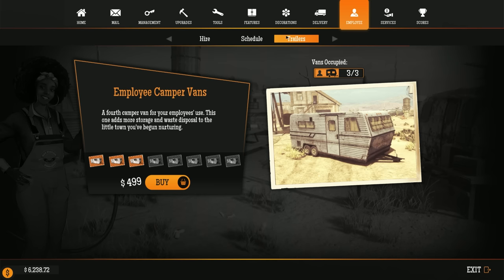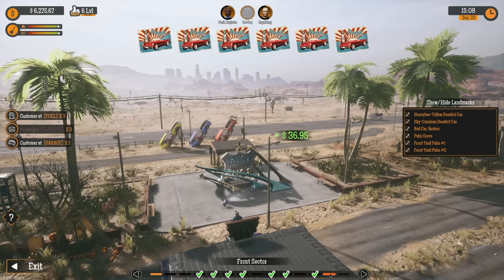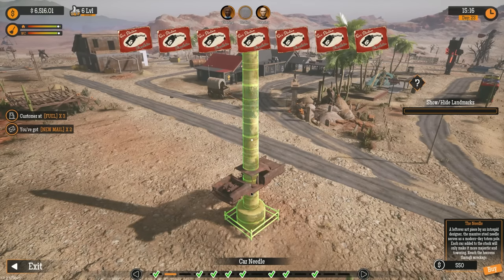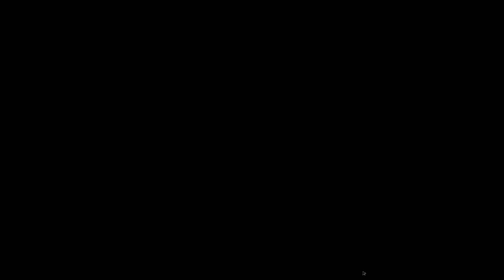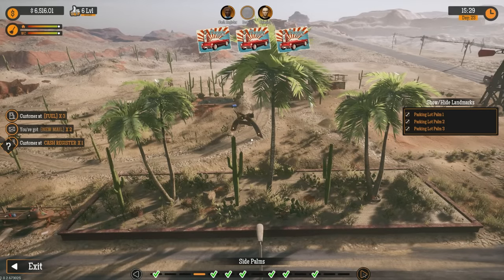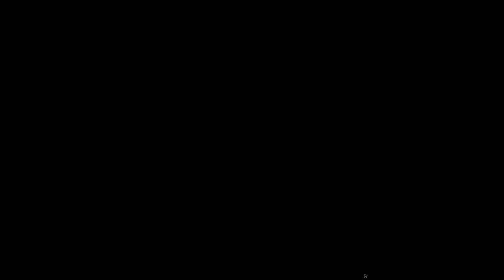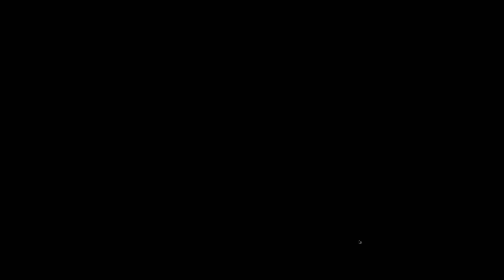We've got new landmarks unlocked — there's a post with cars through it called the 'car needle,' a billboard, some kind of bonfire/fireplace, and a food truck — that sounds exciting! Oh hold on, the phone is ringing — we probably need to answer it. Let's shut everything down for a minute and answer the phone.